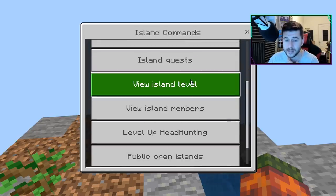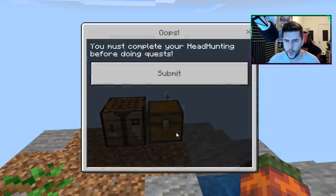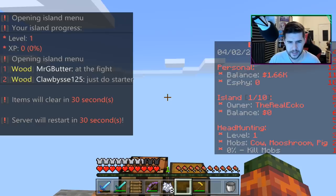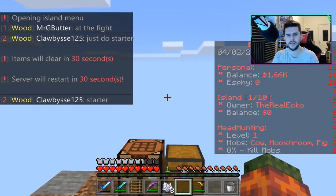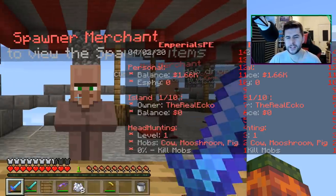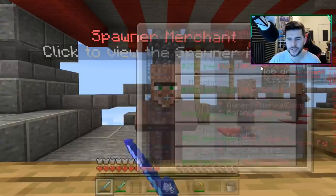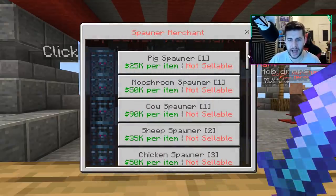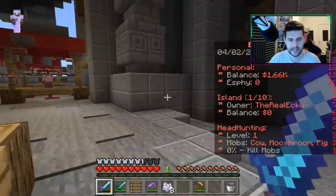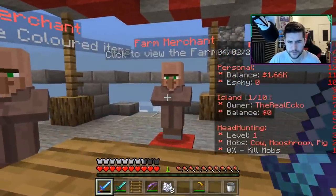We have island quests. To complete the headhunter, I'm going to have to kill cows, mooshrooms, and pigs. But where do I go for that? It did take me a little bit of time to get here. There's no quick method. You've got spawner merchants, so you're able to buy pig spawners, sheep spawners, chicken — you name it, you are able to buy and sell it. That's a pretty cool idea. You've got mob merchants, color merchants, and farmer merchants.